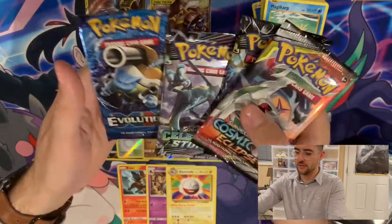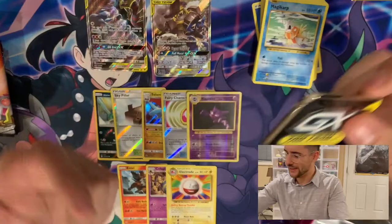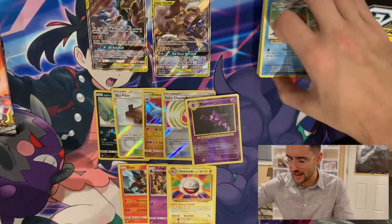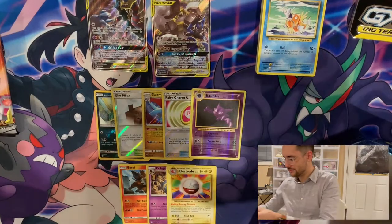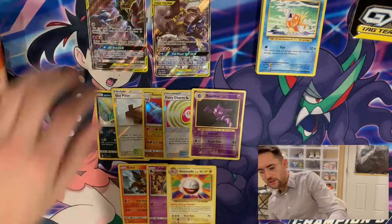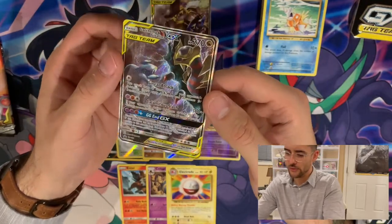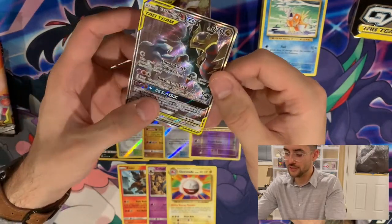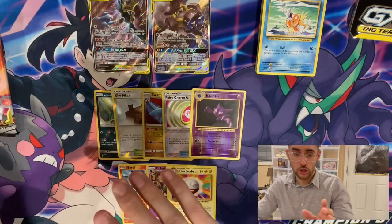Every box has the same packs, so I've got these four again, plus this big old metal GX coin — I'm going to have to do some Googling to find out what people use that for. Is it a counter? Is it just a collectible? I don't know. Okay, that's the Giratina and Garchomp box. Here is the promo again — I want to say it's Garchomp staring at Giratina through whatever alternate world Giratina lurks in. I do still love this move though: GG End. Good game. You lost.